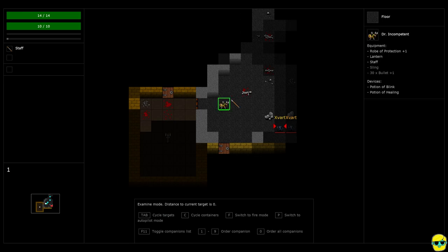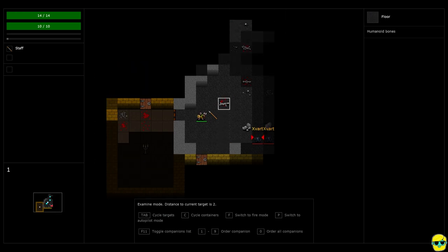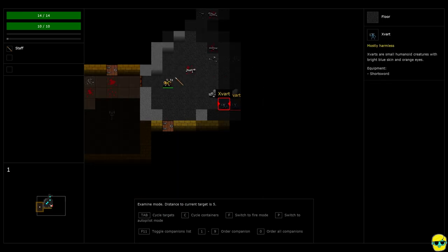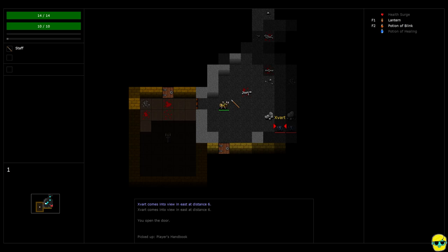If I move the box over myself, it tells you in the upper right: here's Dr. Incompetent, I have a robe on, here's what I have equipped, here's the items and consumable devices I have. If I move over this bad guy, it tells you the same screen as the mouse tooltip. You can use this to look at anything you want, and while you're doing this the game is paused. Then you just push tab to switch between different targets. You can see there are actually two Zvarts here.